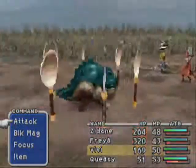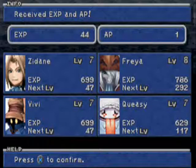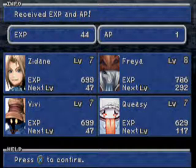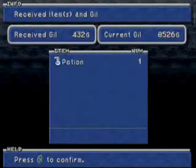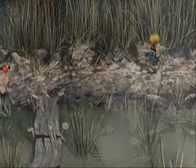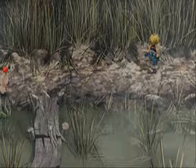Here's another new enemy — Gygontoad. From them you can learn Frog Drop, which I usually call Frog Stomp — like the Silverchair album. What Frog Drop does is it takes your level, multiplies it by how many frogs you've caught, and does damage based on that. It's actually one of Quina's best abilities because it's like a guaranteed hit — 100% accuracy.